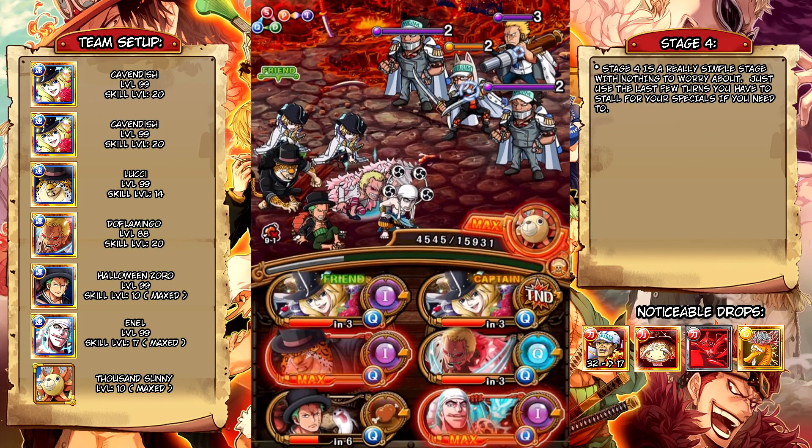Stage four is just a normal stage — there's pretty much no gimmicks after stage three outside of Akainu himself, but even then Akainu isn't really that difficult to beat once you make it to him.